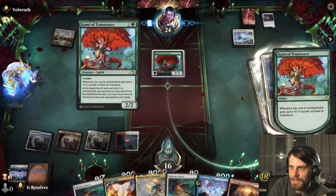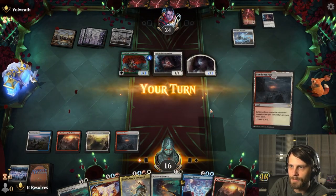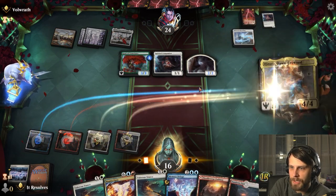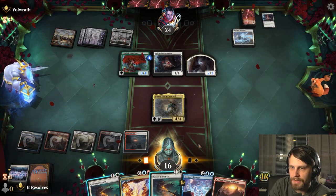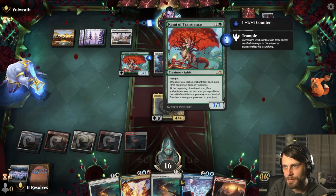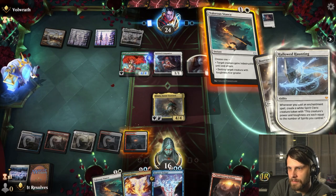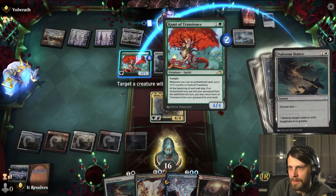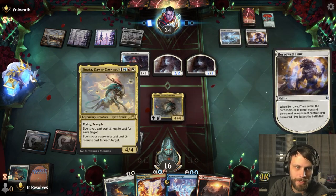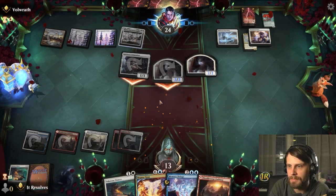Worth noting the Valorous Stance is a very live card against this Kami of Transience — eventually we can just kill it one-for-one and there's not much they can do about that. I think we play Hanata and the Sundown Pass. This actually allows us to Valorous Stance, which is kind of cool. So if they play anything to power this up... we're going to have to do this now. If we don't, that thing can attack and we won't be able to target it with Hanata because it's not on the battlefield.